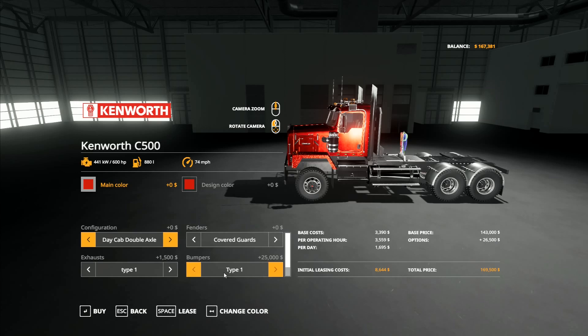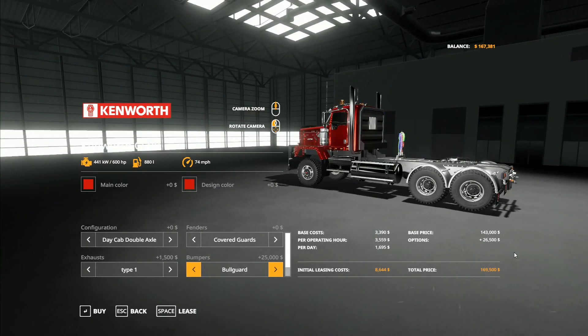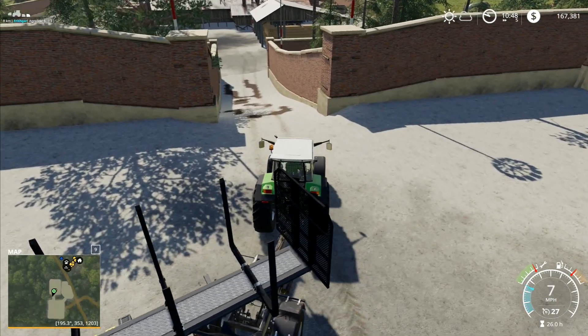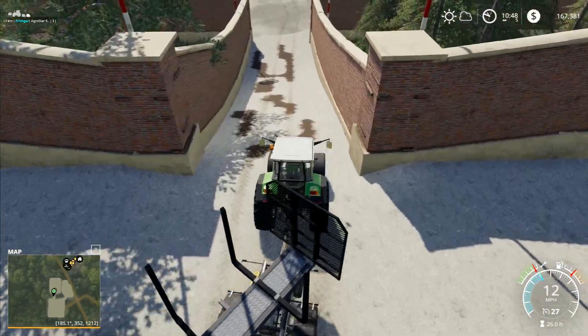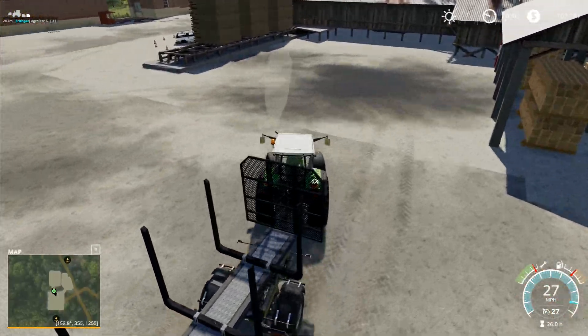Regardless of what the thing says at the beginning, it's always 25,000. I'll go with a bull guard bumper — that would be better for a forestry approach. One thousand, one hundred and sixty-nine thousand five hundred — I need two thousand dollars to get that. I wonder where I'm going to get a quick two thousand, or do I need to go get some more timber?